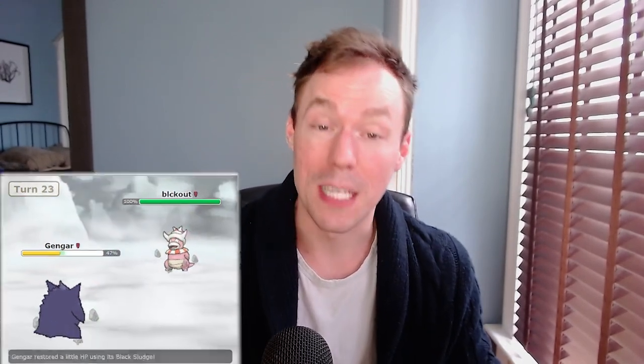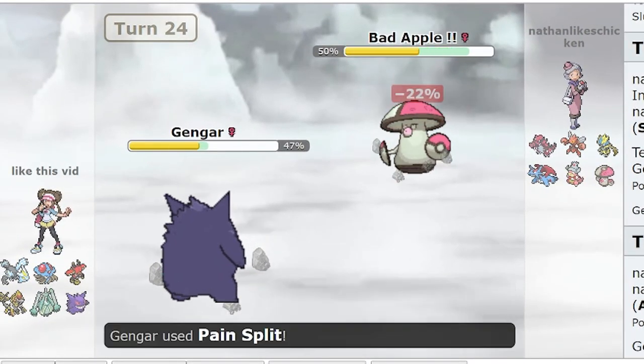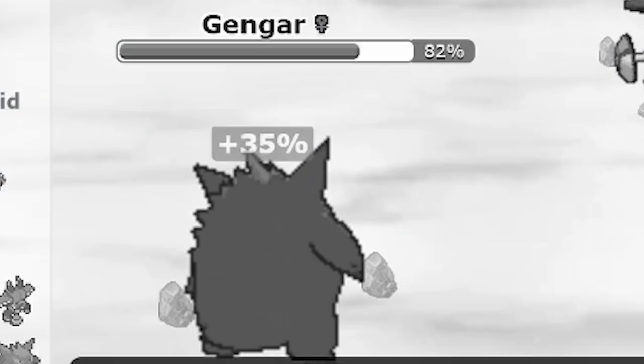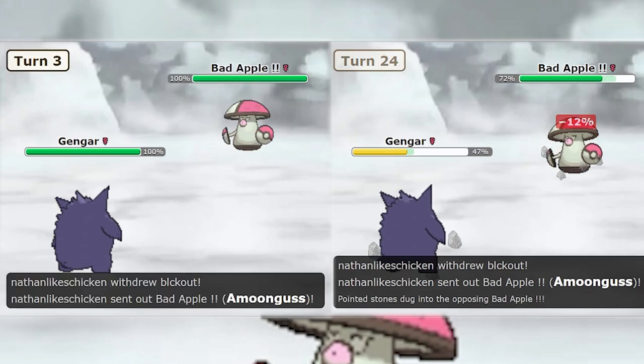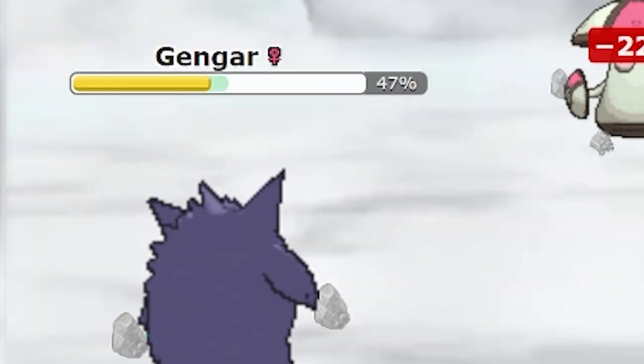Now this is a situation where Pain Split would come in very handy. All of those times your Gengar wants to come in on Amoonguss can now be mitigated if you use Pain Split. Amoonguss's high health stat and Gengar's low health stat means that not only is your Gengar going to get a ton of health back, but you're going to do not insignificant damage to Amoonguss. In fact, you're doing almost as much damage to Amoonguss with Pain Split as you would with an attack — not to mention you gain health in the bargain too. So in this specific scenario, it's even better than a recovery move because you're also damaging your opponent significantly.